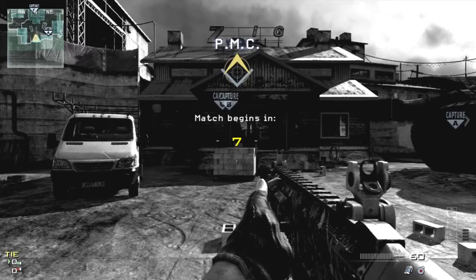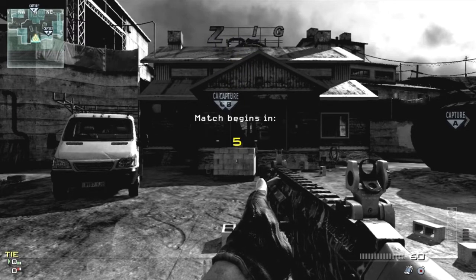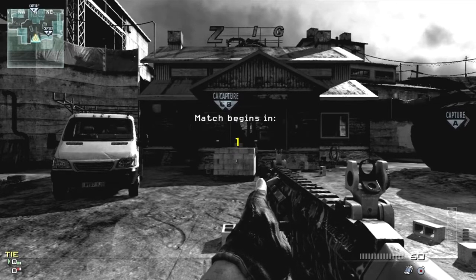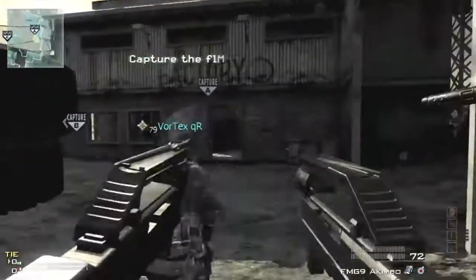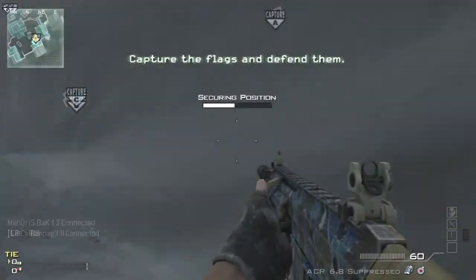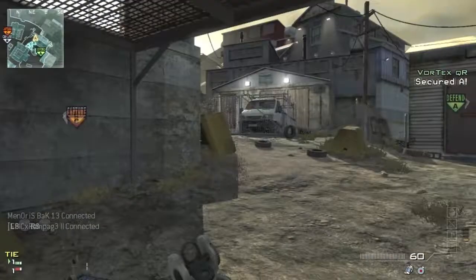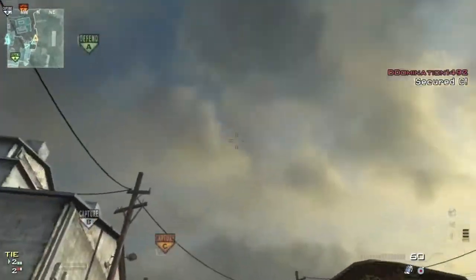What up B-Thugs, Salkasm here, bringing you a domination game on the map Carbon using the ACR Assault Rifle. As you see here, I jump on the A-Flag, get the free point streak, and capture the flag really quick so my team can move on to B.